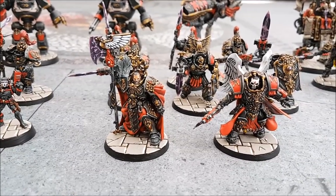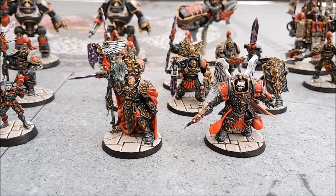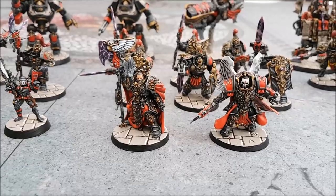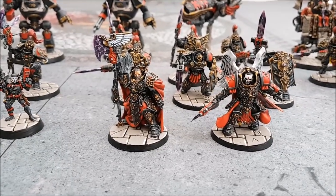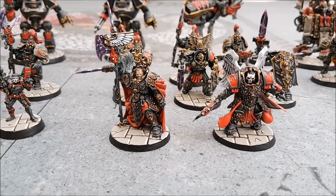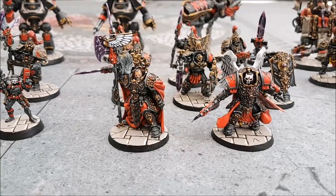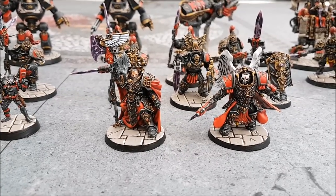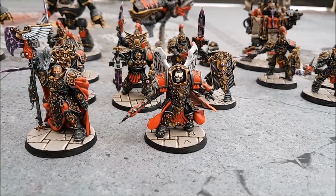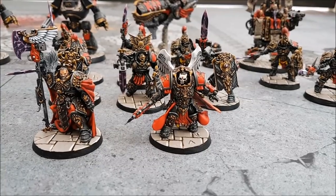This is 1,998 points of Adeptus Custodes — beware the horde, that's what I say. Warlord is Trajan Valoris, Captain-General; his warlord trait enables any infantry, bike, or dreadnought unit within 12 inches to Heroic Intervention, which is useful for a foot-slog list. Next to him, a Shield Captain in Allarus Terminator armour with a Misericordia and a castellan axe — he can deep strike.